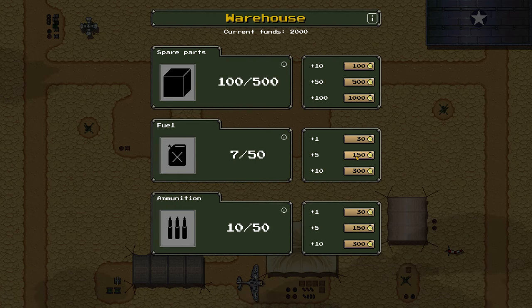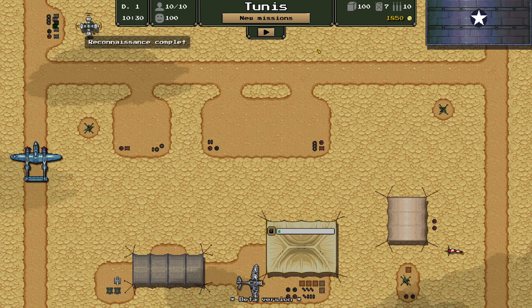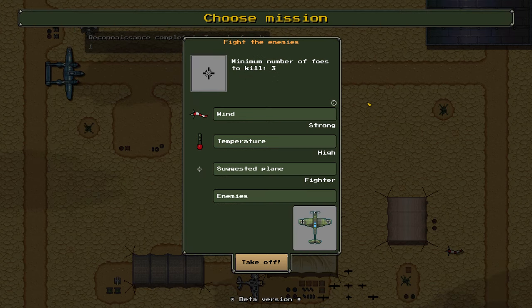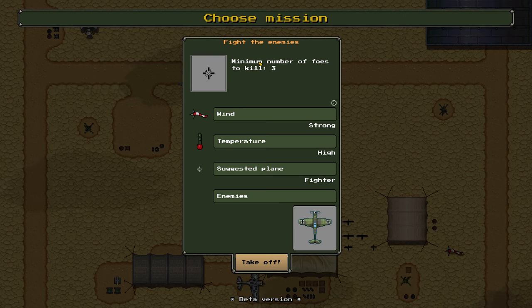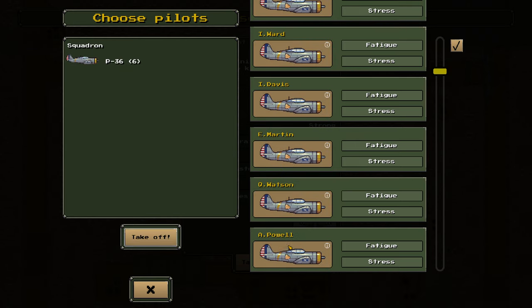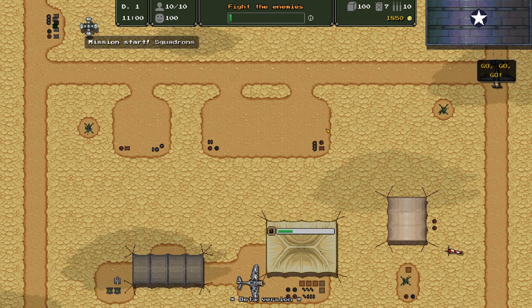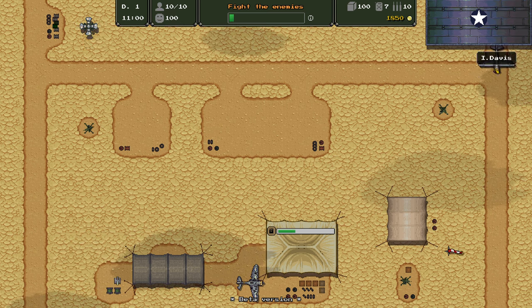I think I might order a little bit more fuel. Disappointingly, if you order in bulk you don't actually get any additional value, but that's fine. We've got a mission: fight the enemies, minimum number of foes to kill is three. Wind is strong, temperature high, suggested plane is fighter. Obviously we're going to be using fighters. I actually think deploying all six of my fighters might not be the craziest thing, but let's keep it to four because I want to make sure we've got at least some people in reserve. Everyone is taking off right now.